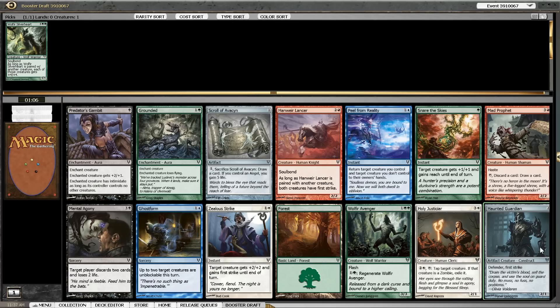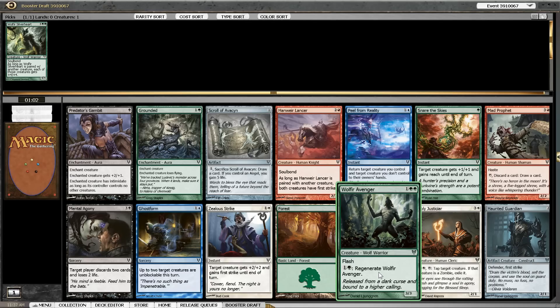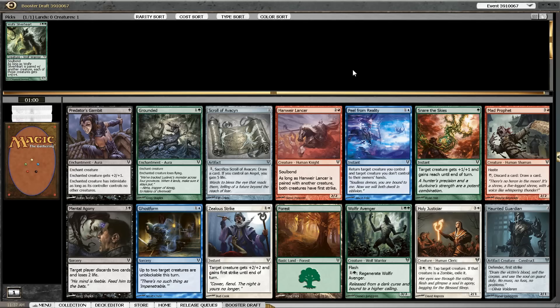Somebody else also took the rare in front of us, passing us a Wolfir Avenger, which we don't want to pass for two reasons. First, we don't want our left neighbor to get two Wolfir Avengers in a row thinking he can draft green, and it's also the best card in this pack — even better given our first pick.